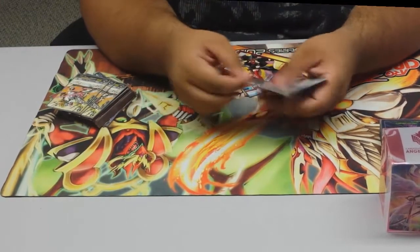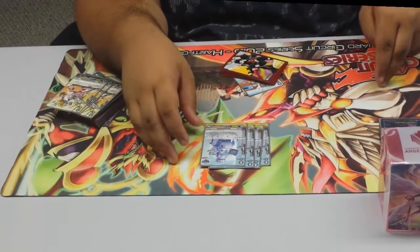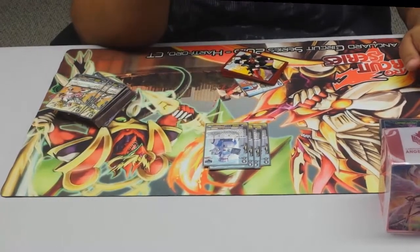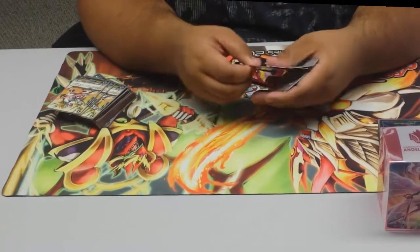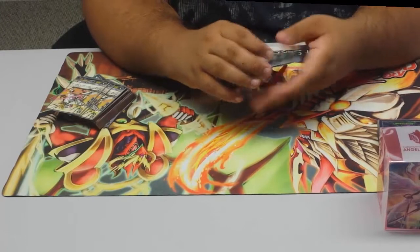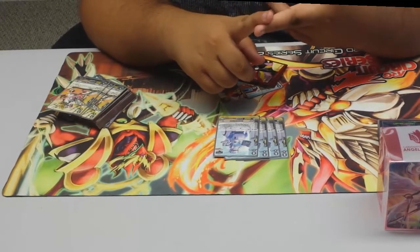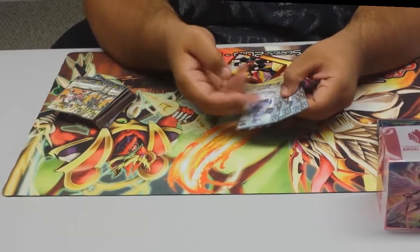For triggers I'm running four Loop de Loop — his skill is Counter Blast 1: choose two units from your damage zone, shuffle them back into your deck along with himself, then put two cards from the top of your deck into your damage zone and draw a card. This card combos really well with No Seal, with Gavrail, with all the power-gaining units — this card is basically the deck.